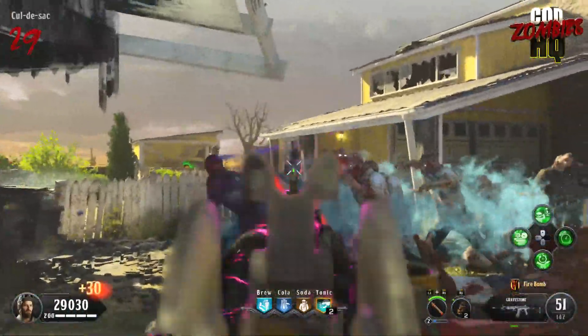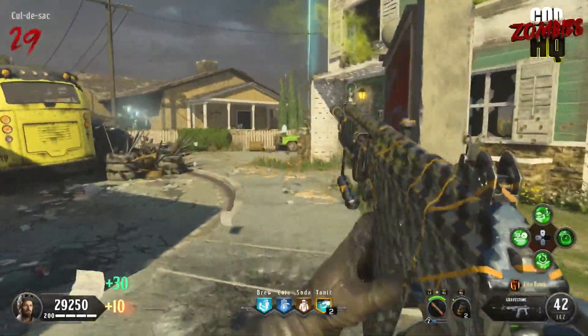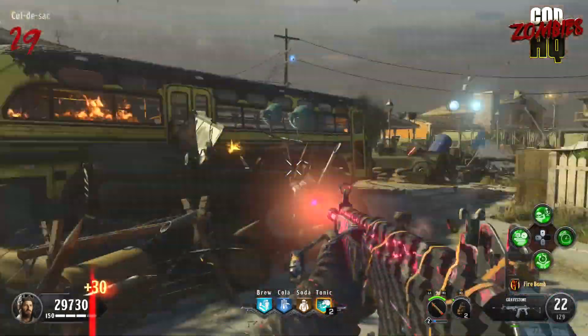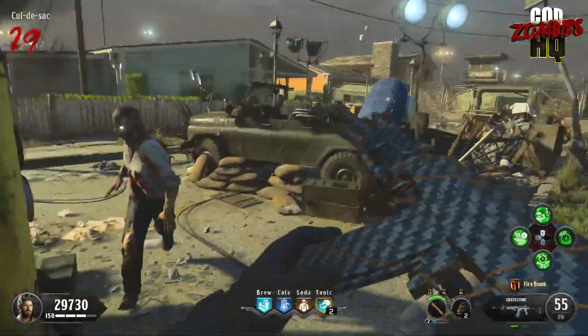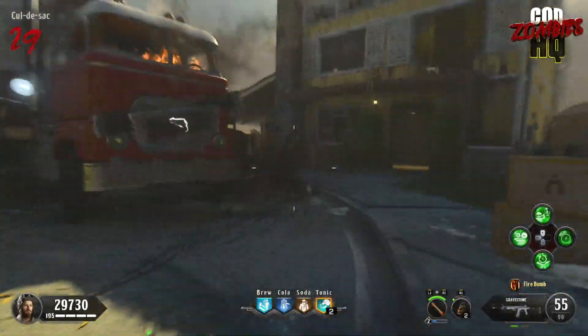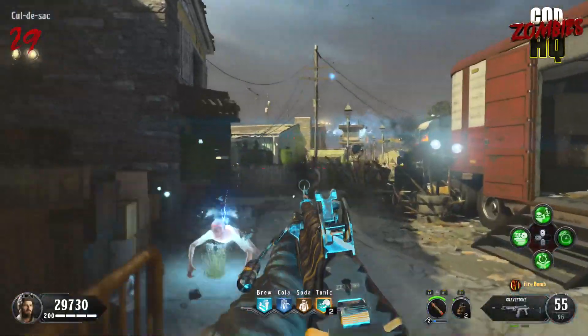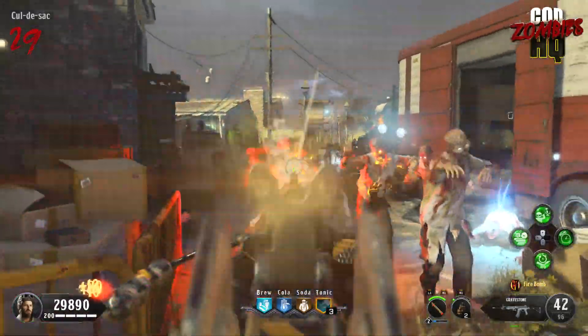Speaking of easter eggs, for what this map lacks in size, it's definitely helping to slowly make up for that with depth. There were three new side easter eggs found today. I'll give you a quick rundown of what they are and what they do, so you can decide if you want to learn them via the tutorials linked down in the description.